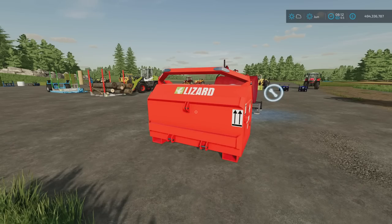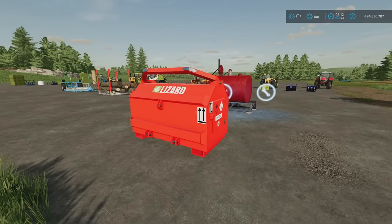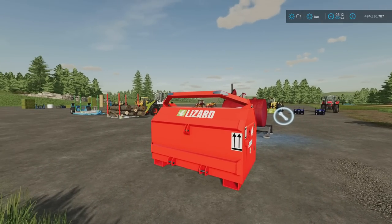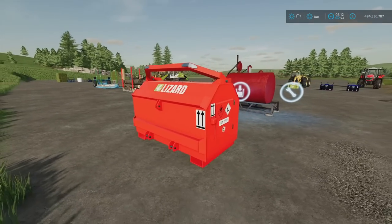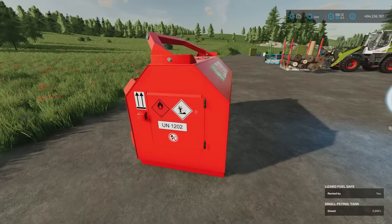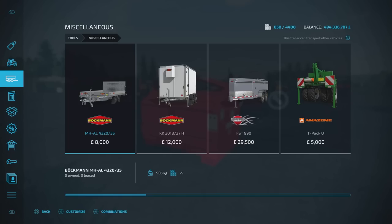Next we've got the Lizard Fuel Safe. It's a 0.89 megabyte download, two slots on console, 1,700 litre capacity, by North Modding Company. It's for your forestry or anything really — they deal predominantly in forestry equipment. It's got a bar across the top that crane grabs on forwarders can grab onto and lift for transport. This one also has the addition of a three-point link, so you can put it on a tractor as well.